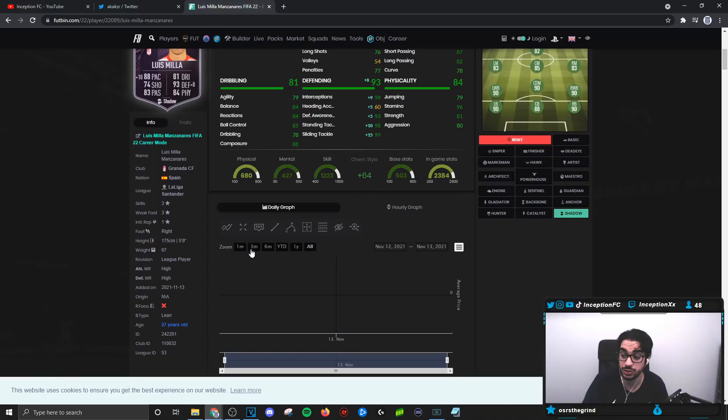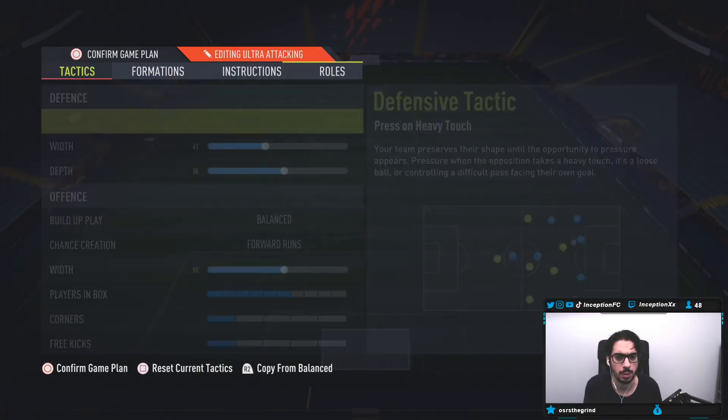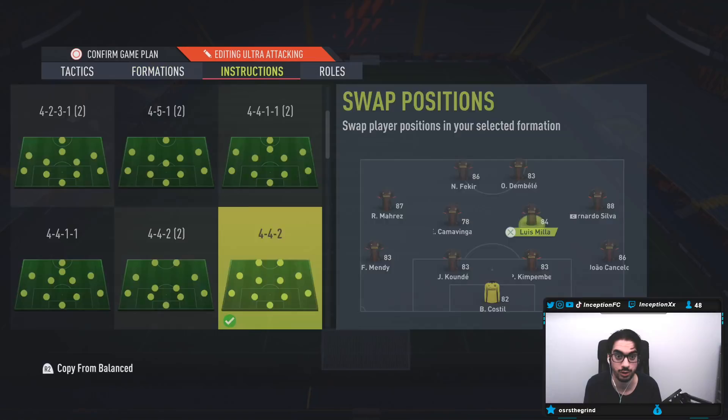The dribbling stats I do want to check out in-game, because he is a lean body type player while being 5'9". I think the dribbling for the midfield position could be perfectly fine. We're going to try him out in a 4-4-2 to see how he pushes forward and comes back. The tactics are already set up for this — that's actually perfect.